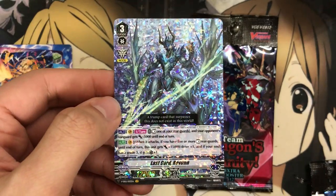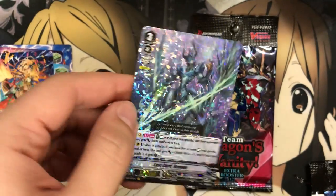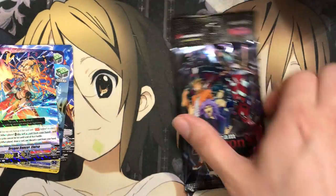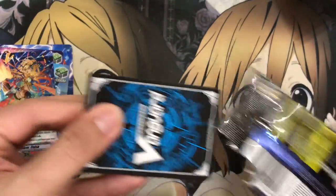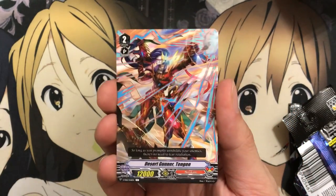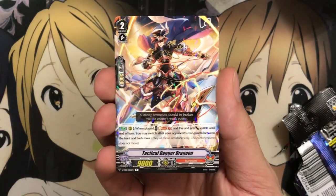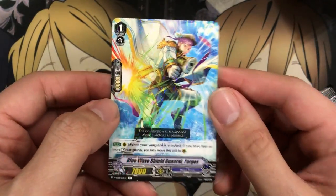It's not Dragonic Vanquisher, which I believe is the most expensive Vanguard rare in the pack. It's not Claret Sword either, so we're right down the middle with this one — but still pretty good trade bait. There are people that want to build Last Card Revan; it's a different take on Aquaforce than Maelstrom. Final pack — this will decide if there's anything extra in the box. We've got Harbringer Draco Kid, the Narukami starter, a Draw Trigger, Darkside Trumpeteer, and Tactical Dagger Dragoon — just the rare this time.